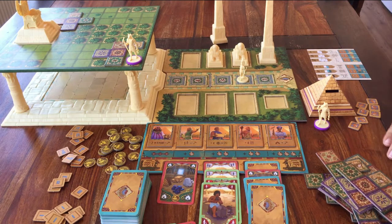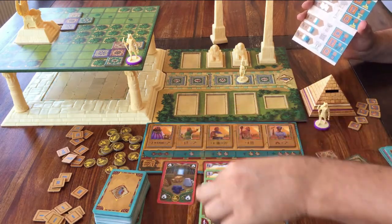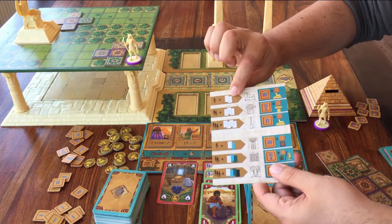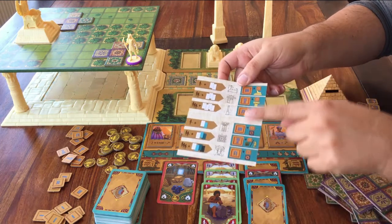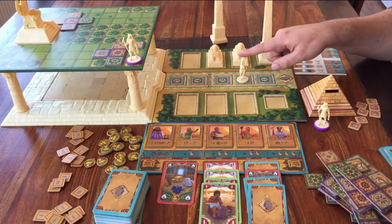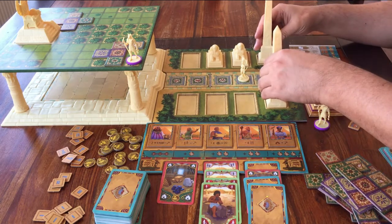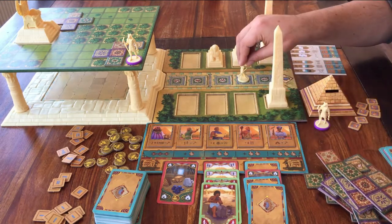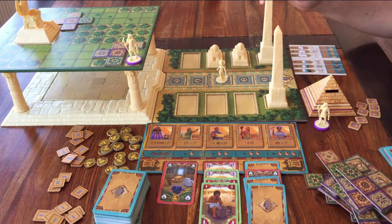That's all you can do when you choose to build. When it's your turn, you can take cards, or you spend cards to build one or more of these things — this is the price, this is what you can build, and this is your reward. You can build multiple things in a single turn. Whenever a certain section of the palace is finished, you move Cleopatra forward one space. When Cleopatra steps onto five, every other player gets one more turn and then the game is over.